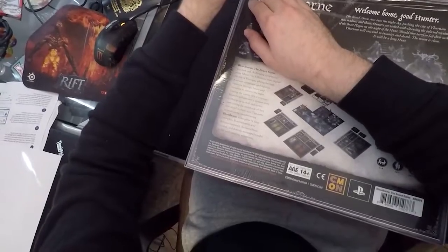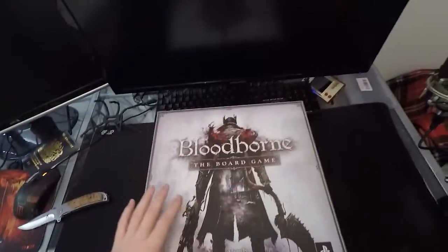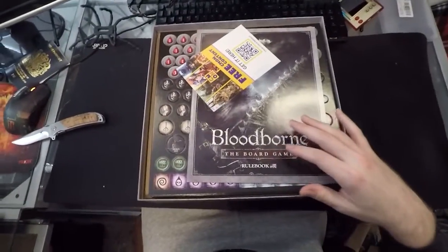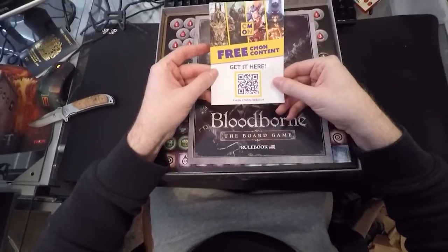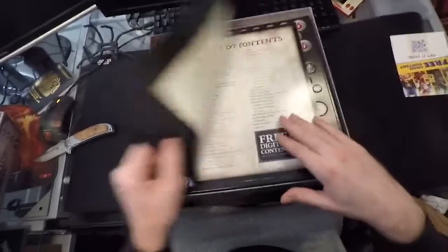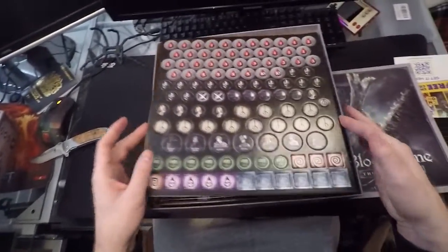There's the front of the box again without the shrink wrap — it's a nice matte finish as well in the board game. We have the rulebook in English and American, and we've got some tokens.